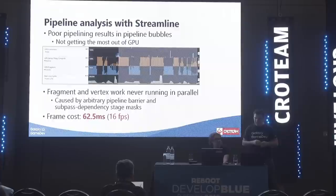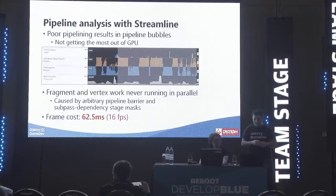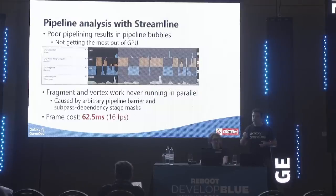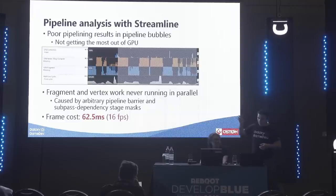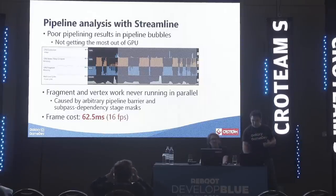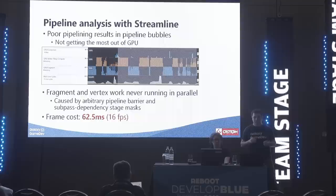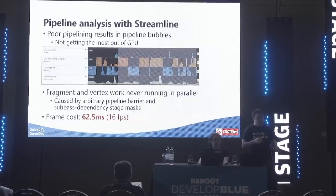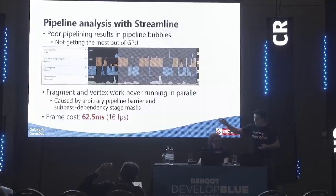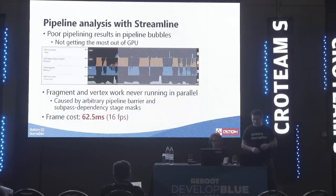In this trace, we've picked a couple of key activity counters. The shaded area shows one full frame being rendered. The second row in orange is the vertex activity, and the third row is the fragment activity. You'll notice they're almost completely interleaving — this is an example of poor pipelining. We call it pipeline bubbles. These gaps in the workload are an issue because, despite most mobile GPUs now being unified core architectures, they still really benefit from a saturated workload. Our frame cost is a whopping 62.5 milliseconds at our first capture, resulting in running at only 16 frames per second.